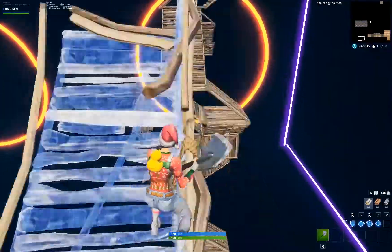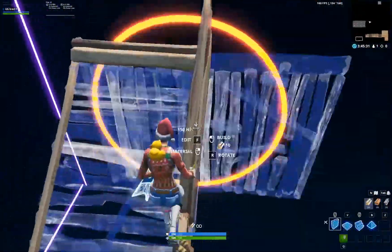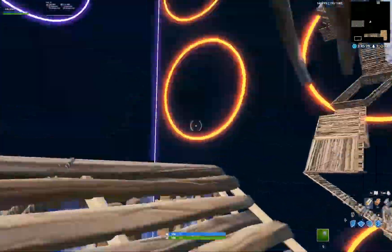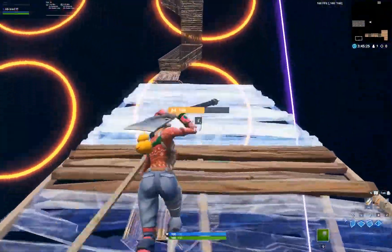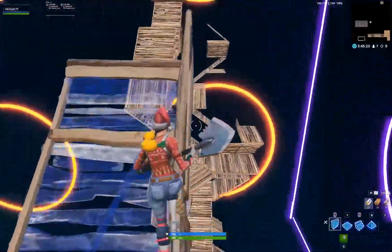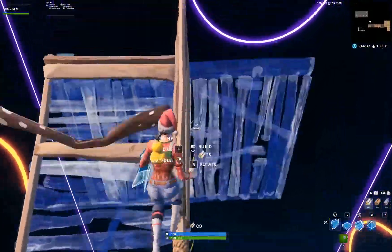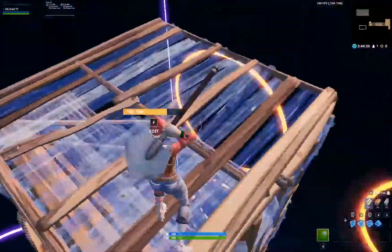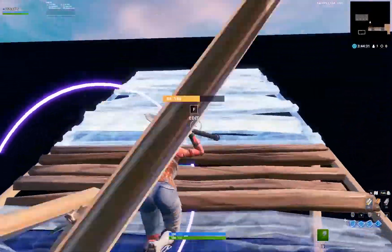In just one fluent motion — it's really hard to explain — but you basically land on the top floor so that you place another stairway like that. Let me try and get one for you guys. I'll cut to one — just like that, just like that. See how it — I'll replay it for you guys.